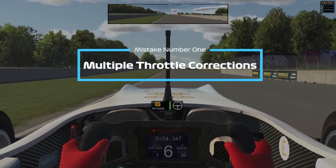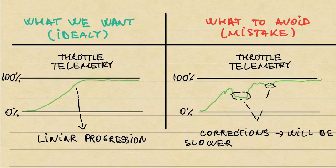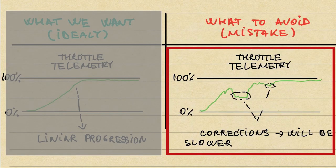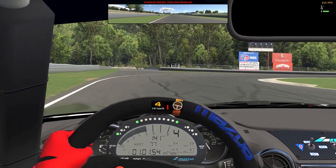Mistake number one is doing multiple throttle corrections while taking a corner. This is how it looks if we draw it. What we want is a linear progression of throttle application as shown on the left graph. A big red flag is something like what you see on the right — multiple throttle corrections throughout the whole corner. That's usually a bad thing. Let's observe it in game in order to understand it better.